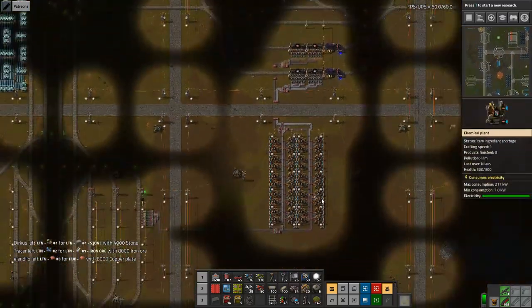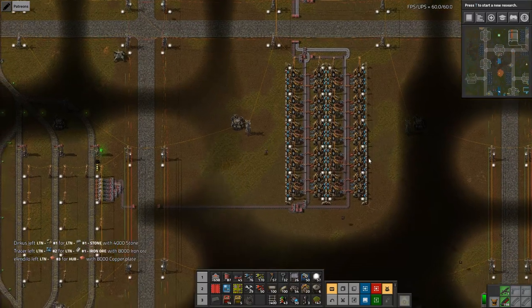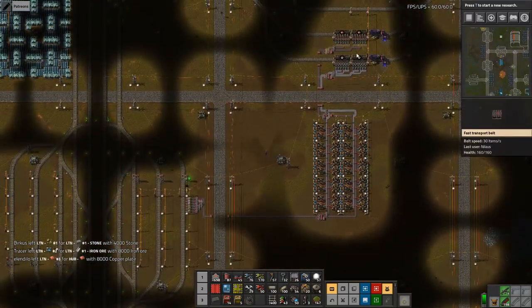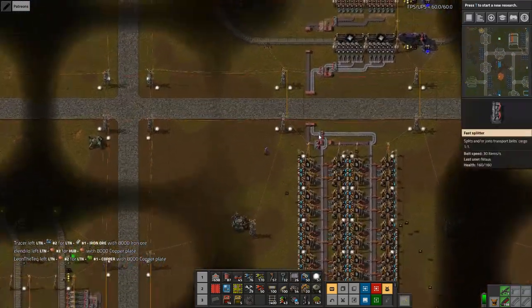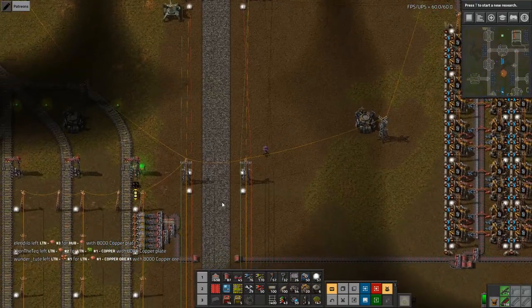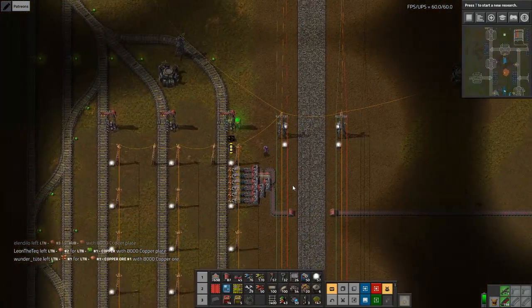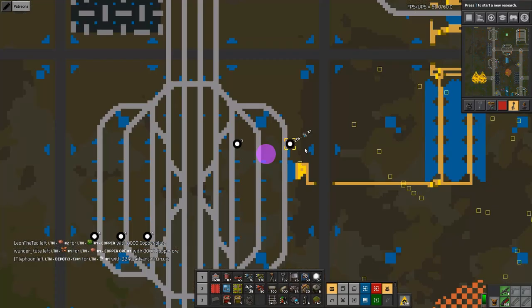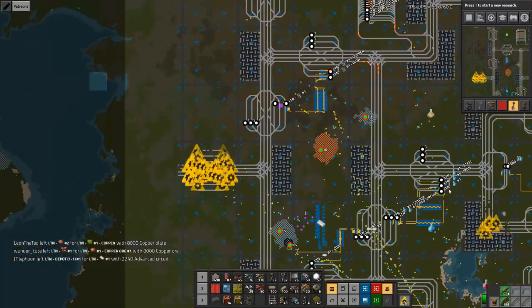And now I just need the liquid inbound. Is the copper coming as well? Yeah, copper is coming but it's not really getting anywhere until — you know, I can let those fix it. And I'll then need a sulfur requester. How do we do that? We don't have a sulfur requester anywhere.